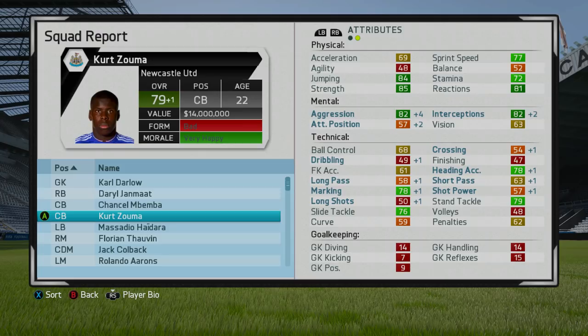Kurt Zouma — once more, just a 1-plus increase this season as well. At least he's on track; he needs to get to 87, he's got 10 seasons to play, and if he goes up by 1 each season he'll make it. He's now 22 years of age. The mental attributes are really coming together, especially aggression and interceptions, which are also pretty key for a centre-back. Heading accuracy and marking are going up as well, though slide tackle and stand tackle are still idle.